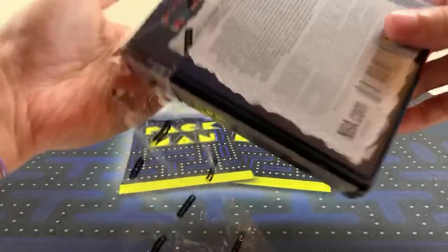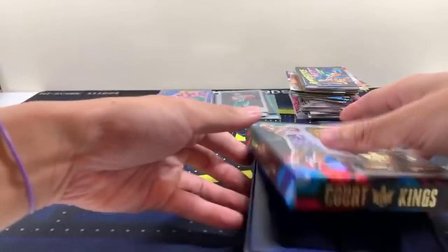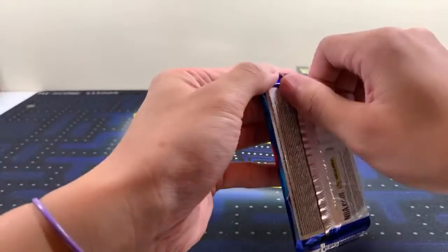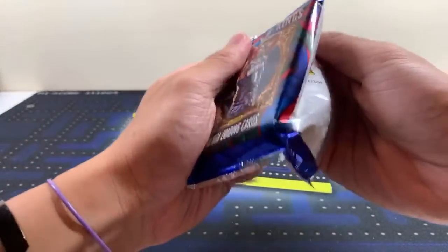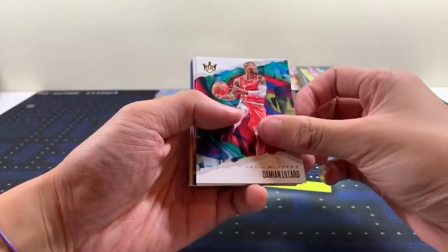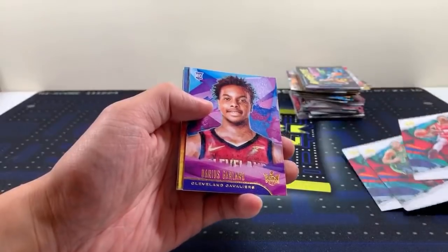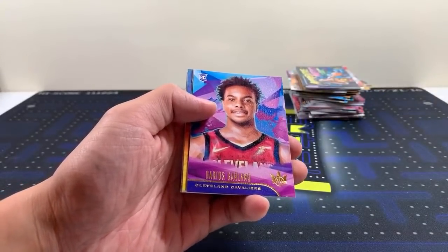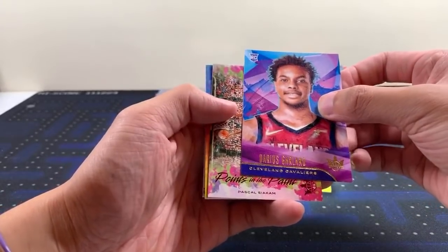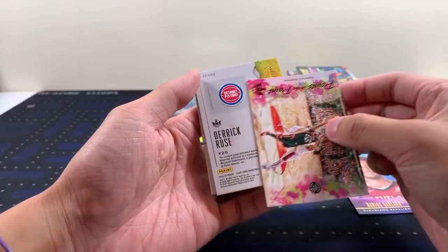Court Kings — one of my favorite products, I love this stuff. We have a very thick pack again, probably a jersey. Zion one-of-one — that'd be crazy. Prepare your ears if I ever pull a Zion one-of-one while streaming casually. We have a Garland — who has Siakam? That should be numbered to 149. Then we have a jersey card — numbered to 25, Derrick Rose.